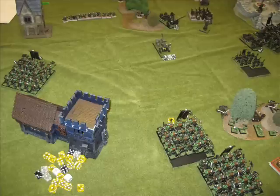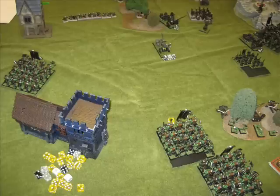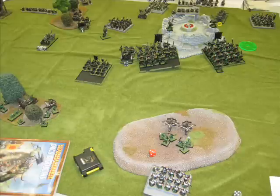Orcs turn three — that one chariot at the top tried charging his grudge thrower, but it was a failed charge. I rallied the shaman chariot. I charged a bunch of things at the longbeard unit; he fled and got away, hopping over the organ gun to the other side. That unit of orcs failed animosity again — those two blocks have been completely useless this game. The troll is up there to redirect the miners and enable a flank if needed, otherwise just positioning to hit hard. At the bottom, his miners came on, but losing 70 points of spear chuckas is really no big deal.